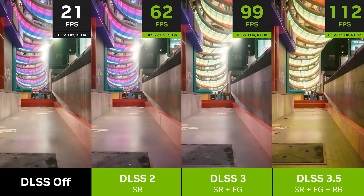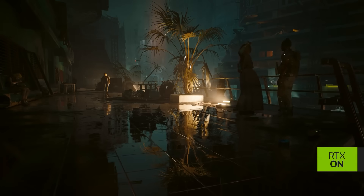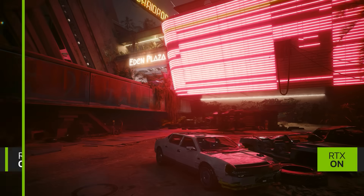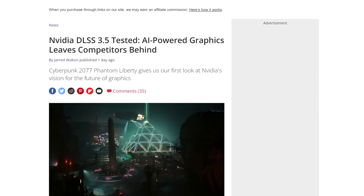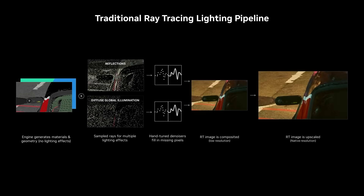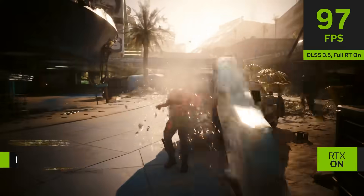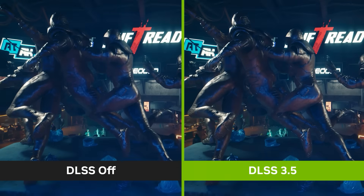NVIDIA's new DLSS 3.5 update is here, and it's currently available in Cyberpunk 2077 2.0 with the Phantom Liberty DLC. Tom's Hardware actually got a chance to test it out. If you don't know what DLSS 3.5 is, I'll include my video where I go over it here. But basically, it includes an AI-powered denoiser called Ray Reconstruction.